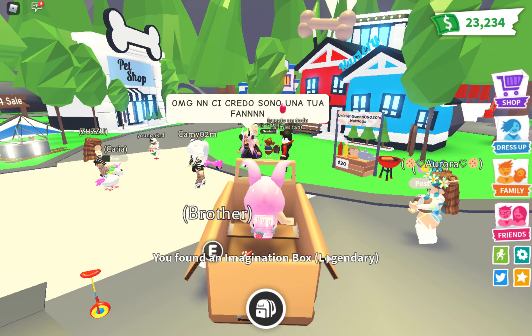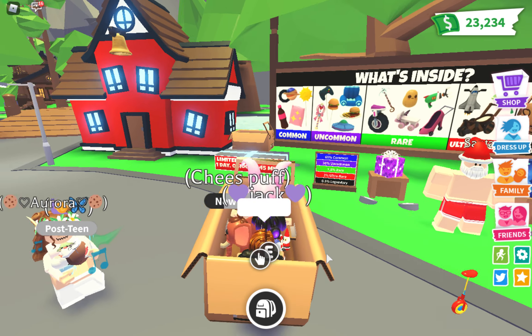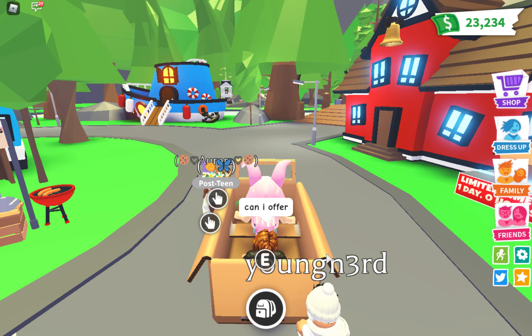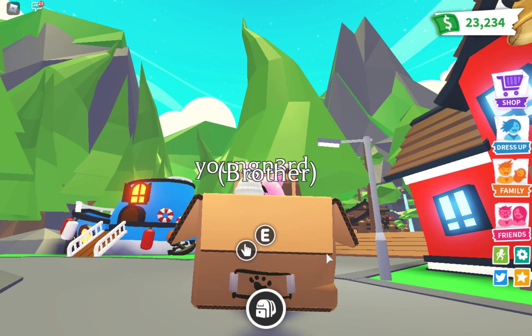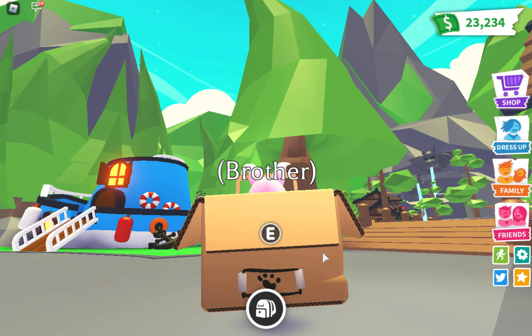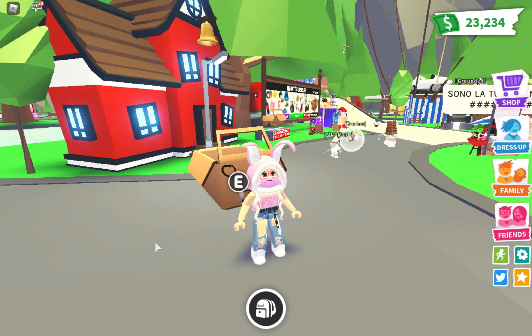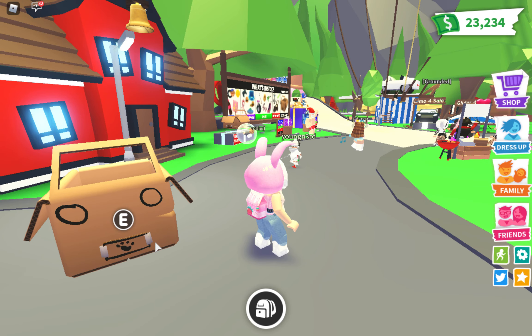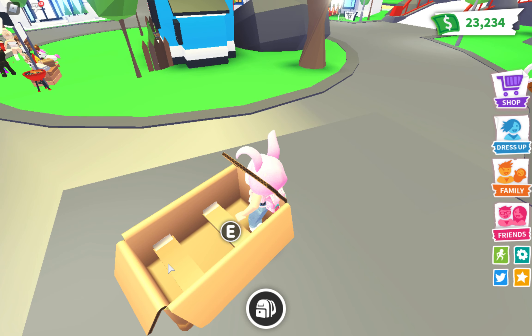Oh my god, I got the Imagination Box! Oh my god, yes! Somebody's jumping in - that's okay, let them enjoy the box car. Somebody's saying 'can I offer' - I'm so sorry, I'm doing a video right now so I can't trade with them. So let's see how it works - it's like hover cards floating. Look at the back, it has a paw. Let's jump out of it and see how it looks. Oh my god, I'm so excited, I got the box! And I think you can have two people in there so other people can enjoy.